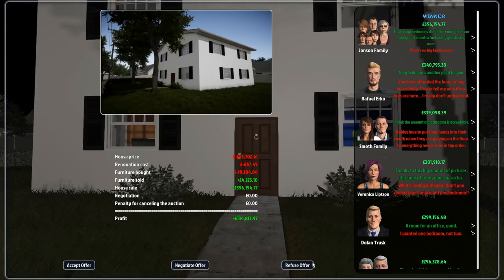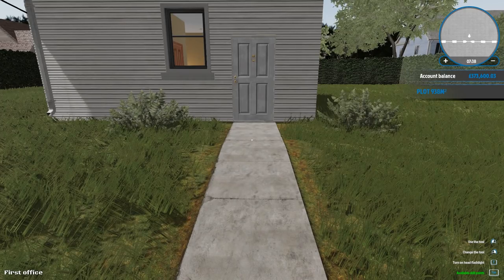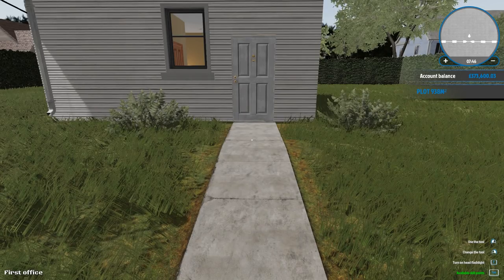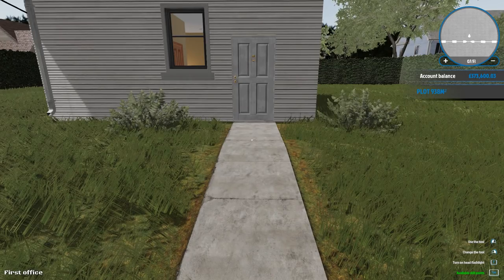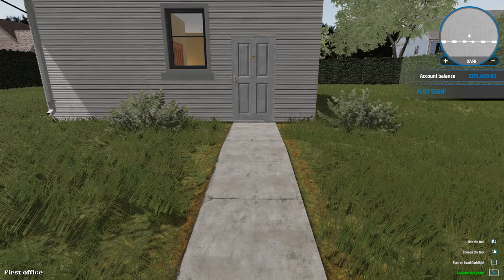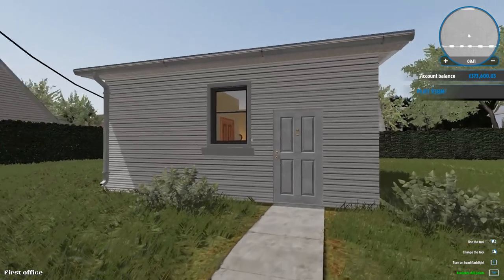356 grand! We just made 134,000 pound on that house! We've got 373,000 pound total. You saw how empty some of the rooms were - if you sat there for about four or five hours putting massive effort into that one house you could well over double what it costs at auction. We paid 205 and got 356 - that was mental.